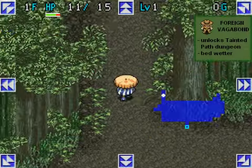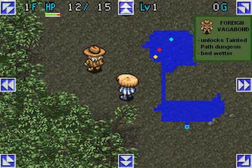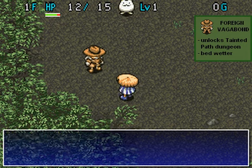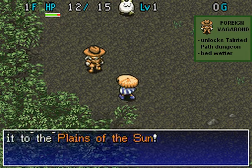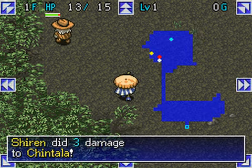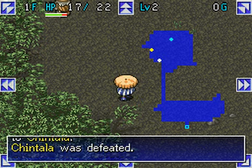We already found that stairs to the next floor, denoted by the cyan square in the map overlay. We'll return there later. Frequently in this game, we encounter NPCs. They provide hints, give items, or advance side quests. The Vagabond will eventually unlock a bonus dungeon, the Tainted Path. Overlays will summarize what most NPCs say.